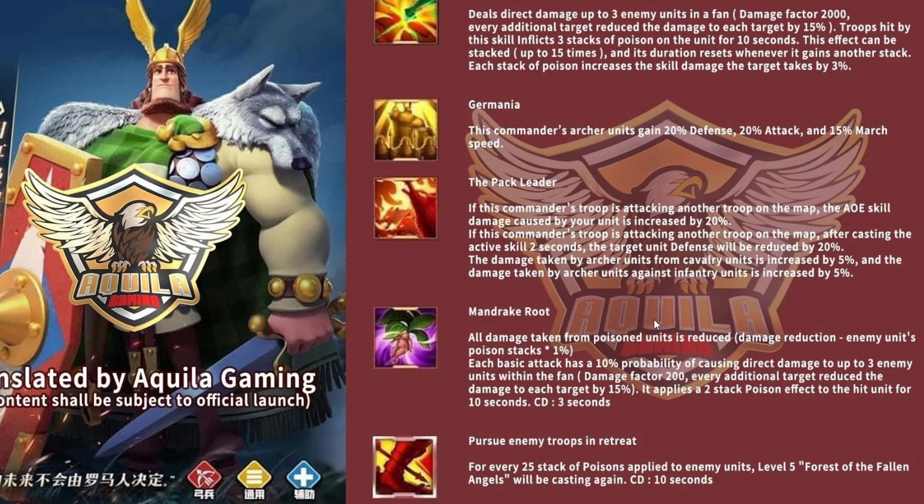Herman Prime's fourth skill, Mandrake Brew, is another very powerful skill. All damage taken from poisoned units is reduced by 1% per stack of poison on enemy marches. So whenever Herman Prime inflicts poison stacks onto opponents, not only are they taking an increase of 3% skill damage per stack, they'll also be dealing 1% less all damage to Herman Prime specifically. That means 15% all damage reduction - probably among the highest in the game - making his march fairly tanky and fast.